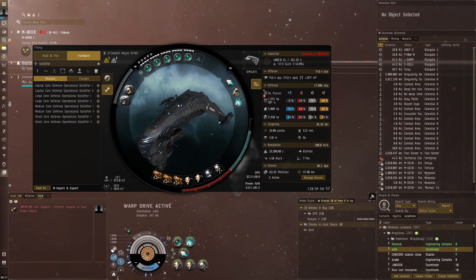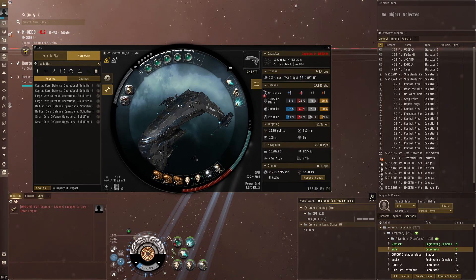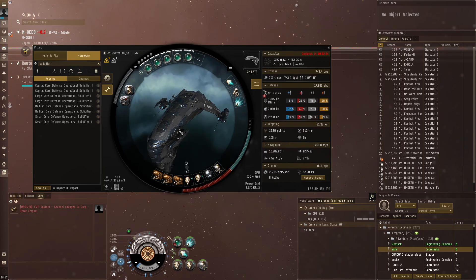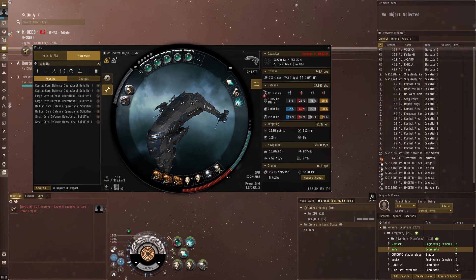I can do the T4 perfectly fine on tank with tech 2 repairers and no implants. Now I've got Asclepian implants — a full implant set — and I've got C-type medium armor repairers, and I already have more tank than my Gila with A-type multi-spectrums and everything maxed out. I could put A-type medium armor repairers for even more tank, but they use more power grid, and I have power grid issues with this ship even with the Therifor large cap battery.